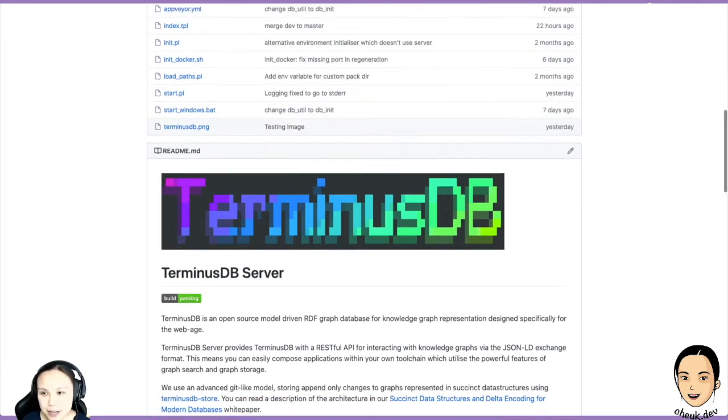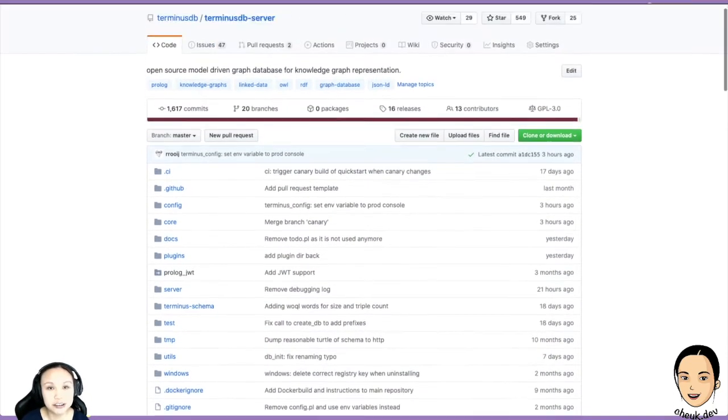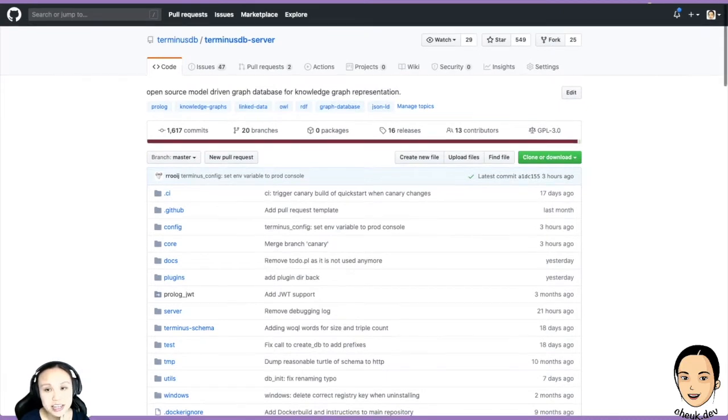The server is now updated. It provides more cool features. We now have commit — every transaction is a commit. So we can basically roll back, we can move forward, we can collaborate, we can merge. In the future, not too far away actually, we would launch hub, so it can be like GitHub. You can have all this data, collaborate with each other — that'd be very, very cool.